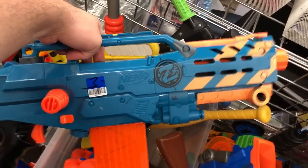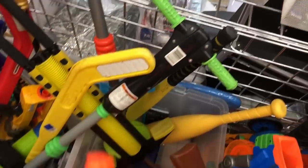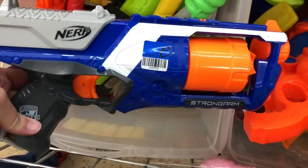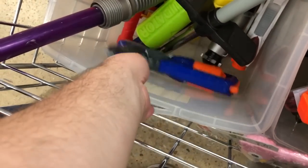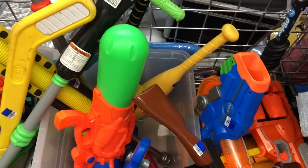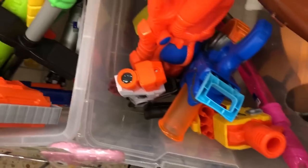Speaking of Longshots, we got the Zombie one. It's got an 18 stick — I don't know why — but $3.99? That's a pretty good deal. I'll think about that one. And then down here we got a Strongarm for $1.99 or $0.99. Regardless, that's not too bad of a price — those things are still good. And then we see a couple of buzz saws, and then we got the Flip Fury. This is becoming pretty common to see, honestly.